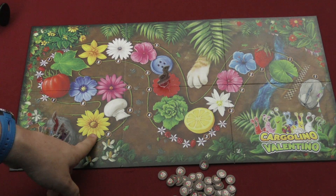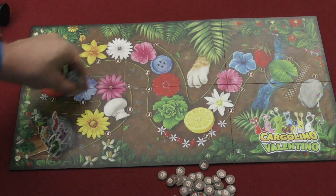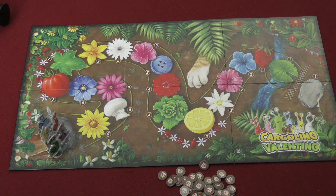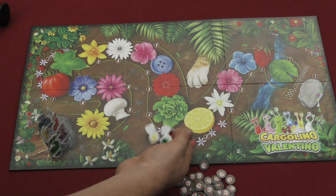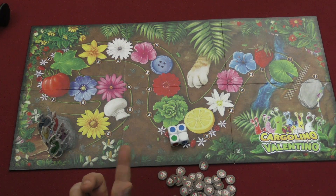So if snails are all the way back at the beginning, that's worth nine points, while the one who crossed the finish line gets one. After two races, you add your points together, and whoever has the most is the winner. On a player's turn, they roll four dice and then move the pieces according to what they've rolled.